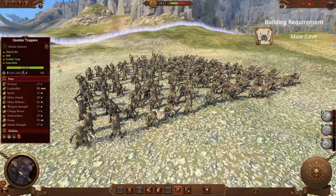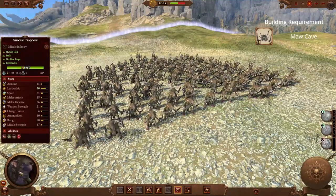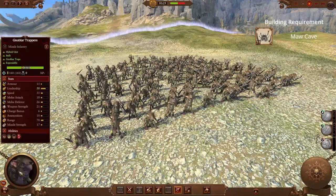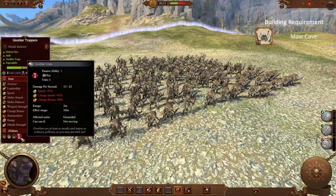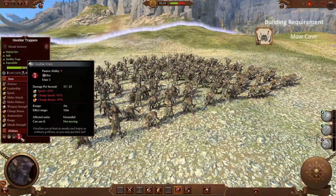Coming from the Ogre Kings, we have the Noblar Trappers. A small chaff unit for the Ogres with some surprising utility. While most may use this unit as a good ranged unit, it is actually a pretty decent tar pit unit. Its ability, Noblar Traps, is an excellent slow ability that can stop a lot of enemies in their tracks.